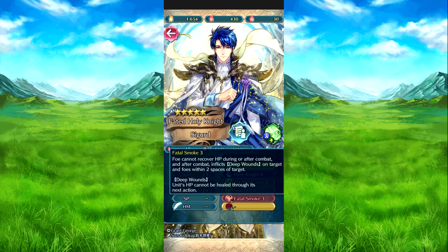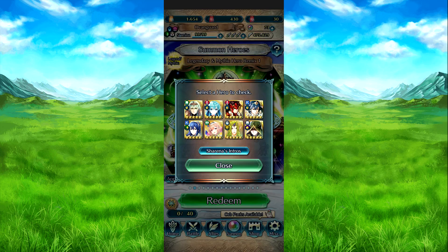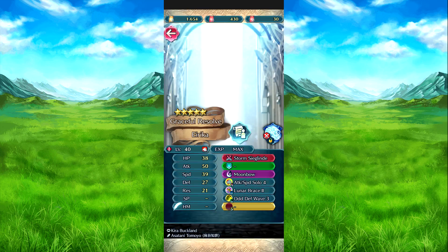It also has Null Follow-up: foe cannot recover HP during or after combat. And inflicts Deep Wound on target foe and those nearby after combat. The Catch and Ideal skills are basically the same effect — just opposites of each other. Anyway, let's go over the side units now.